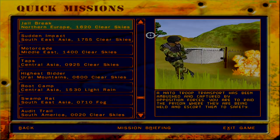Greetings fellow Oathlings, welcome back to Delta Force 2. We are continuing with the scenario independent quick missions. The next mission at hand is Mission Geo Greek. It takes place in Northern Europe at 1620 hours, that's 4:20 PM, and the skies are clear.